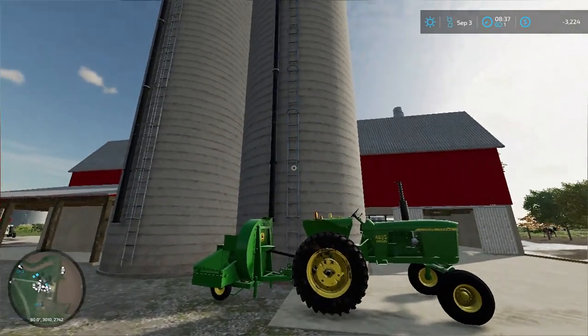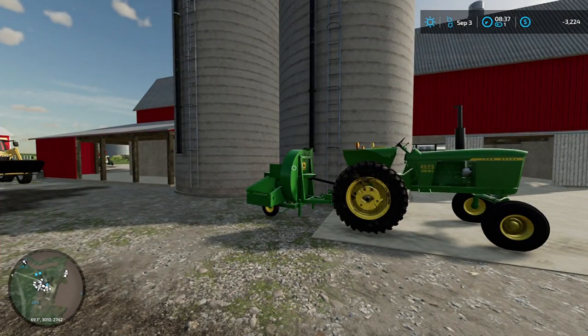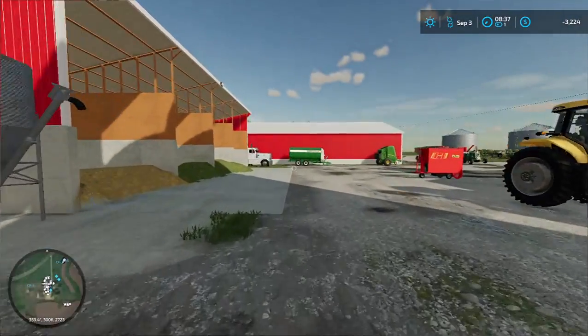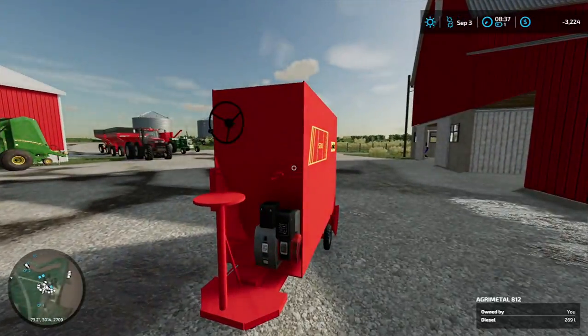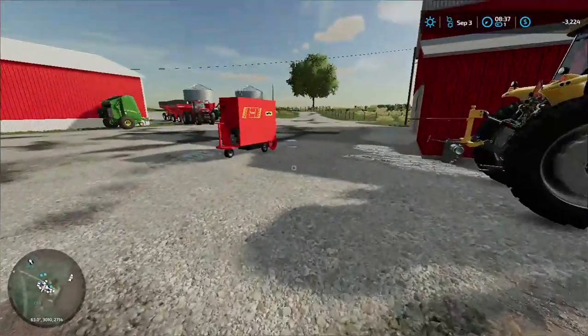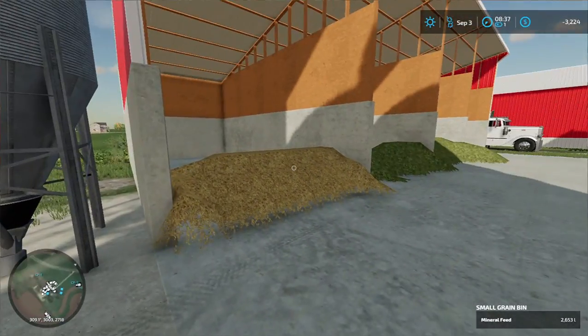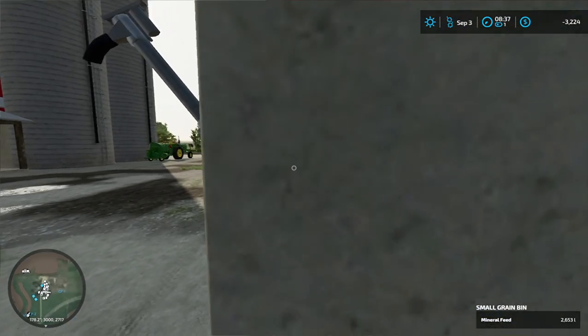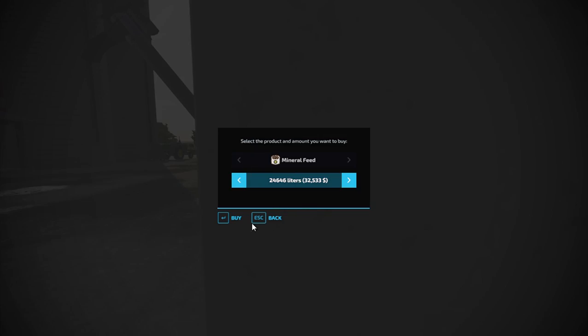There is a New Holland one on JMF Modding itch.io where you can also find the little feeders along with this little bed. This bin is a mineral bed, so with that being said you come over here and you can fill this up with mineral feed.